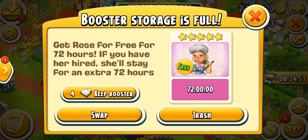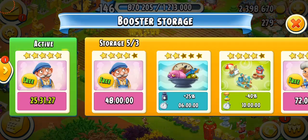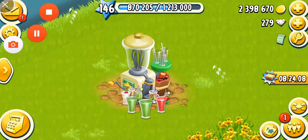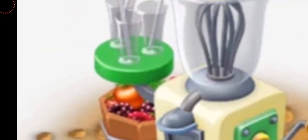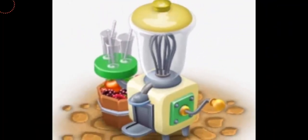I have boosters - ooh, rose booster! I'm going to be keeping this and I'm going to swap this with the machine ones. I don't really need machine boosters. The machine that I'm going to be talking about today is the smoothie mixer. This is your smoothie mixer - it looks like a blender with so many springs inside. You can see the handle, some fruits, apples, berries, and raspberries, and big glasses. The design is really pretty. This machine was added in March 2014, so it's been six years since we've had this machine.